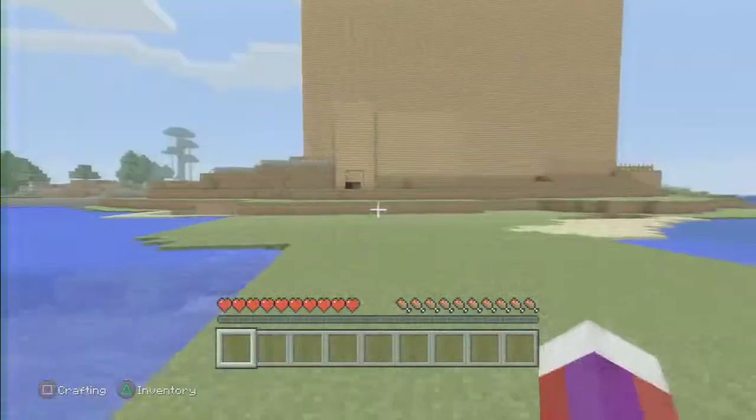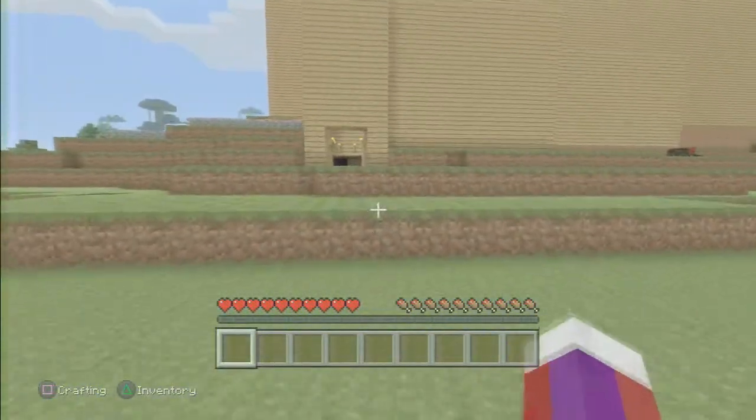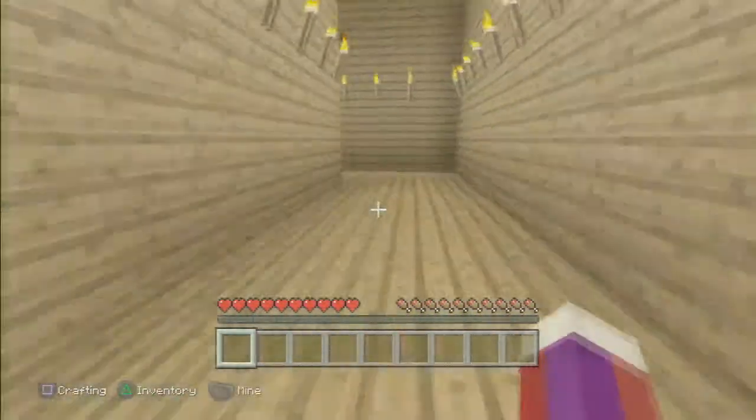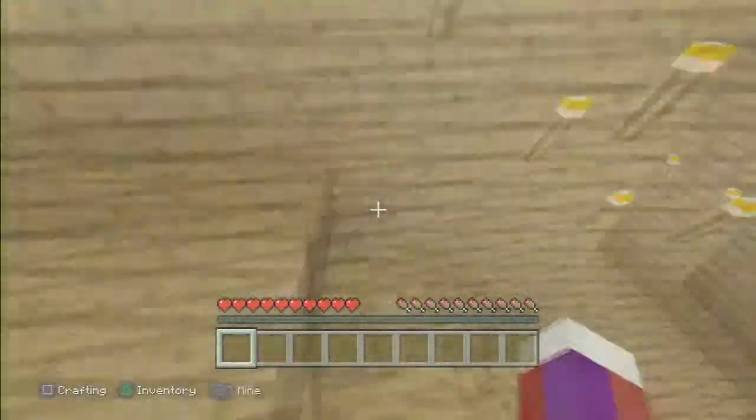We're just going to step on over, and hopefully we get through this fast so it doesn't get dark and all those monsters start attacking. Here we have a little hallway going towards the front part of our house.